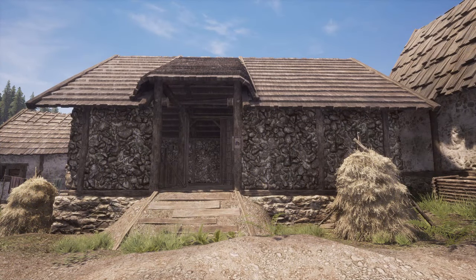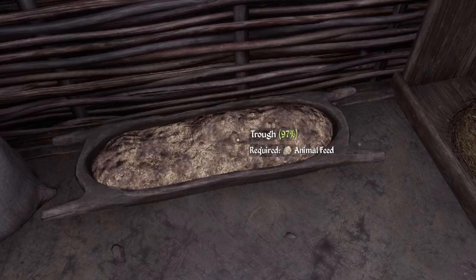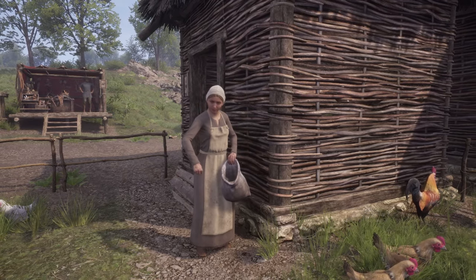Assuming you have animal feed in your resource storage, animal breeders assigned to your animal pens will automatically fill troughs with animal feed, as well as passively produce resources faster than if you pick them up on your own.